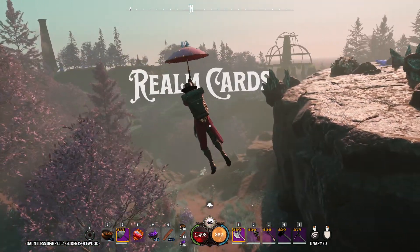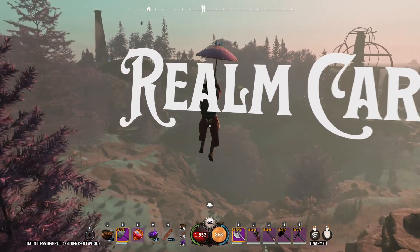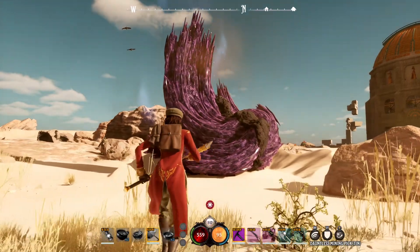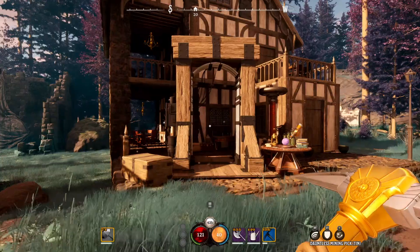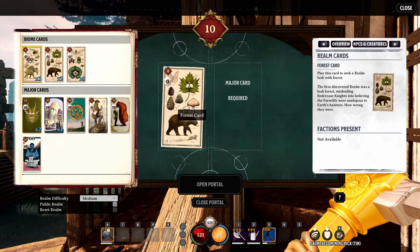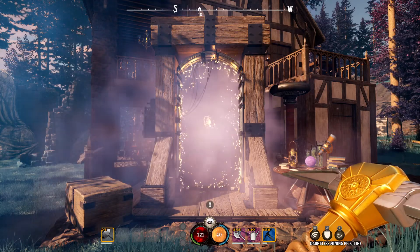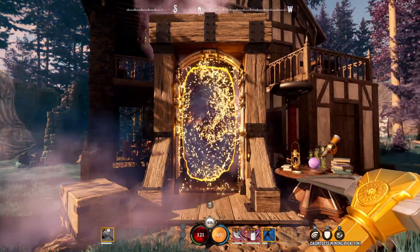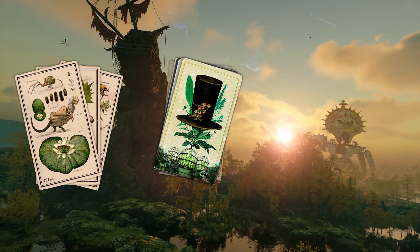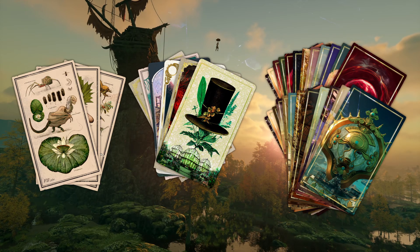At the heart of Nightingale's open-world experience are Realm cards — the keys to the Fae Realms. Whether you're fully equipped and in search of rare resources beyond your starting Realm, or you're ready to pursue a Realm-spanning quest, it's time to delve into new worlds using Realm cards you've discovered or crafted. With three types of cards — Biome, Major and Minor — you can tailor Realms to your liking.